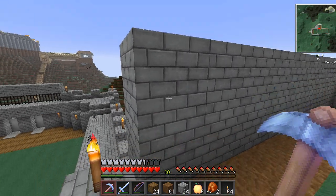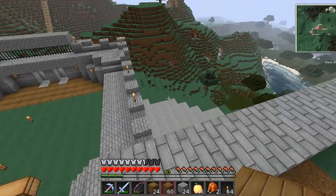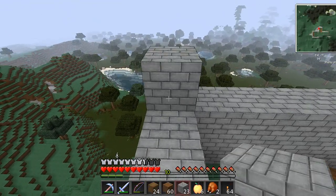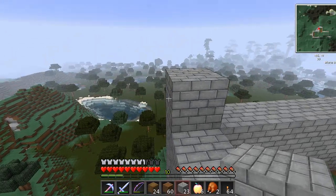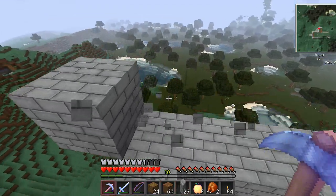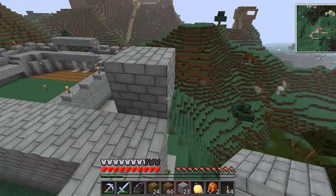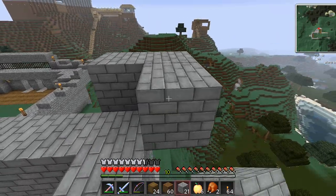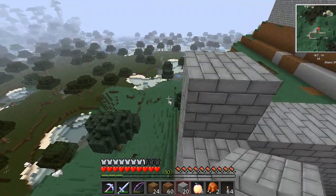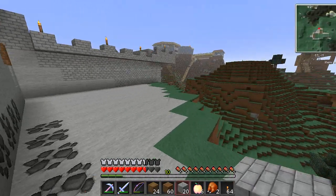What I want to do is hang this edge over like I did the last one. I think I'll make the corners like that. I let go of my shift button — man, I need an easy way to get back if I fall down, there's no easy way to get in here.